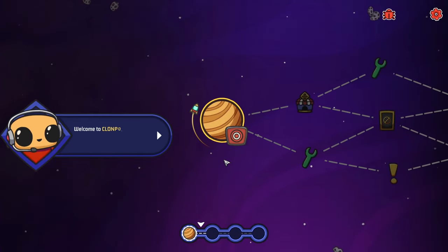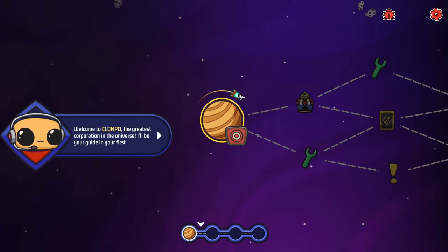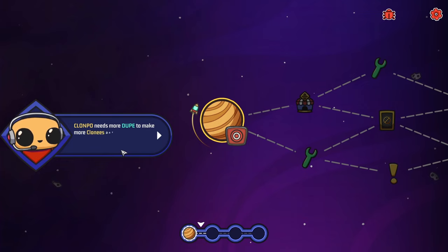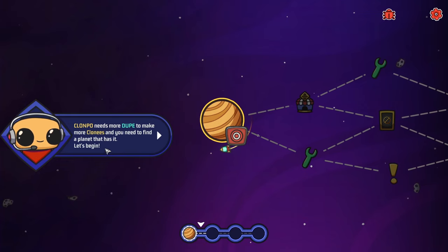Let's do some cloning. We have a little ship going around a planet. Welcome to Clonpo, the greatest corporation in the universe. I'll be your guide on your first day at work. Clonpo needs more 'dupe' to make more clones, and we need to find a planet that has it. The wonderfully named dupe — I see what they've done there — is required to make more clones. It's some sort of magic material.